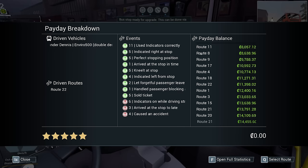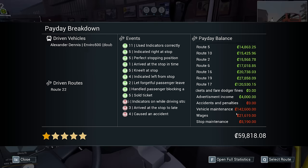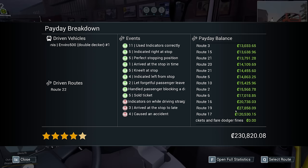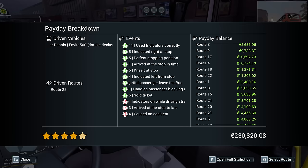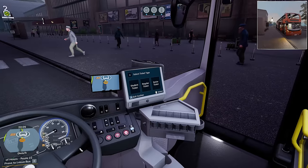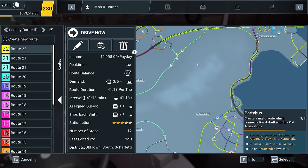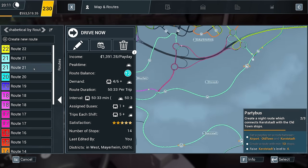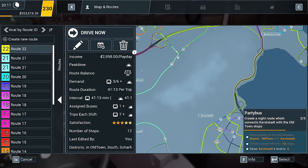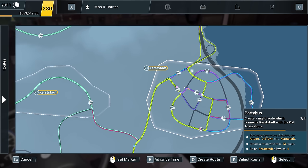What are we? We're the Route 23, aren't we? So hopefully that'll be fairly down the bottom of the list. It's not on the list at all - is it the Route 23? No, it's Route 22. And now I can't see where that came on the list. But it's still making a fair chunk of cash - 2,998. That's alright. So we've got the payday, and now we need to raise Kerstadt to level four.